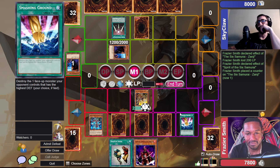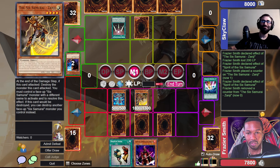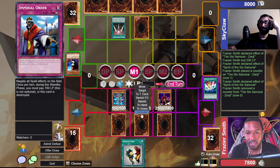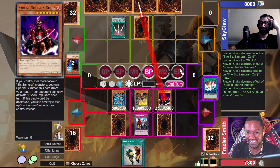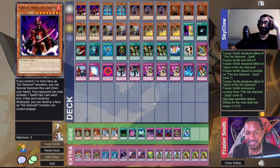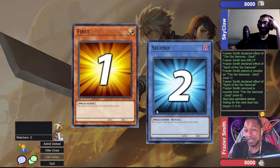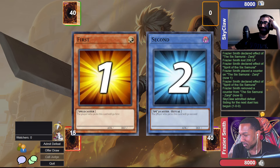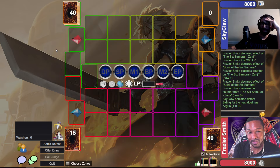Move that out of the way, put a token on this guy. He has 2300 attack — yes I can do this. Swords of Revealing Light are up. Main Phase 1 — I prepared for two things and this exactly beats the way I prepared. Smashing Ground on him — back down to normal. Then attacking.